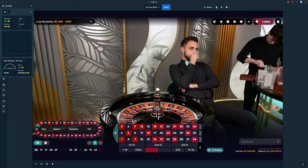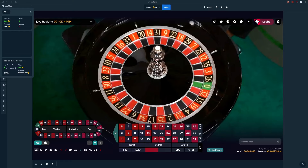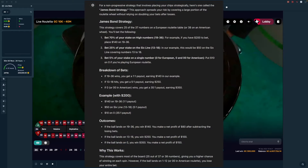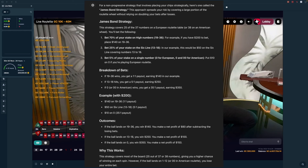Welcome back, Tink here. I've got a good strategy for you. I went to ChatGPT and asked: if you walked up to a roulette table, what strategy would you use? ChatGPT says: the James Bond strategy. It's based on a 200 dollar bankroll, which you can scale down to about 20. I'm going to do 200.